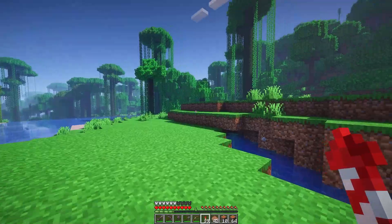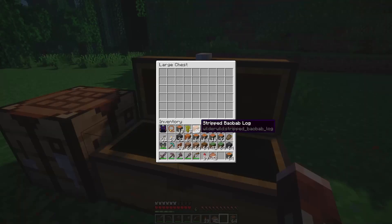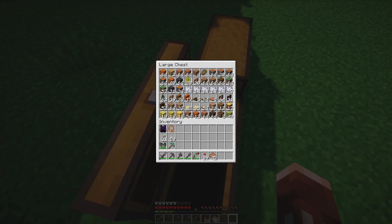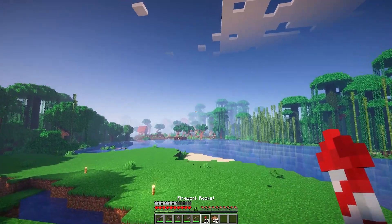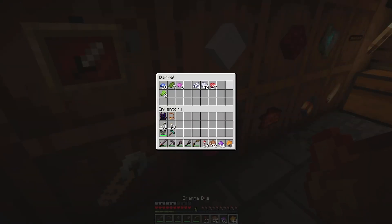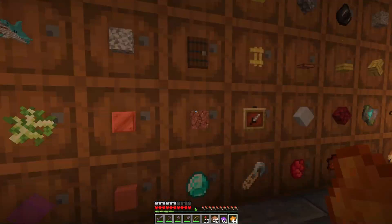So I want to go over here and put down a chest, and we're going to start loading up all of our materials. The next thing I need is a lot of dye. Let's go see what dye we have in our storage room — I need orange, purple, green, and I'll take some white whilst I'm there.